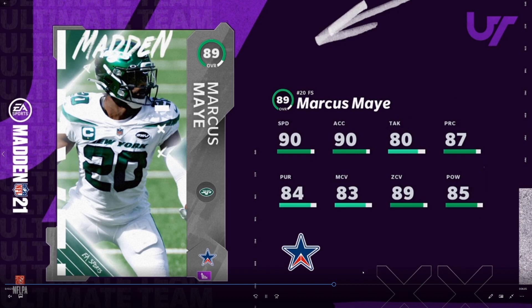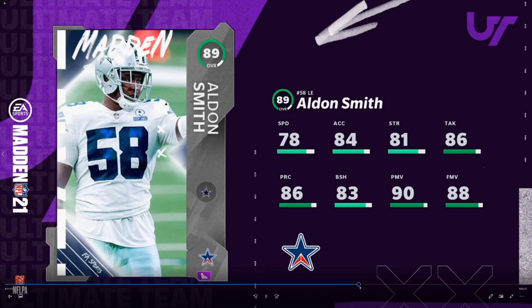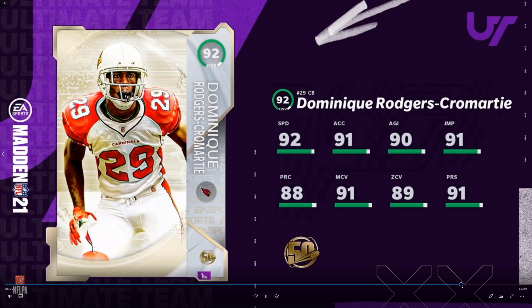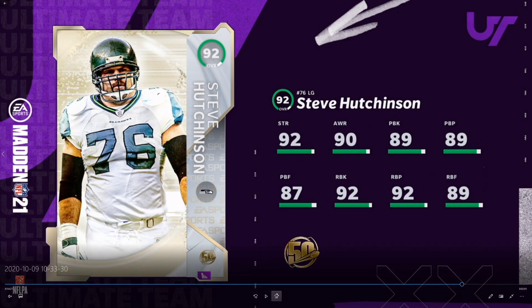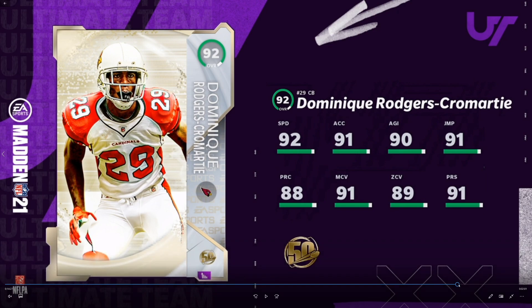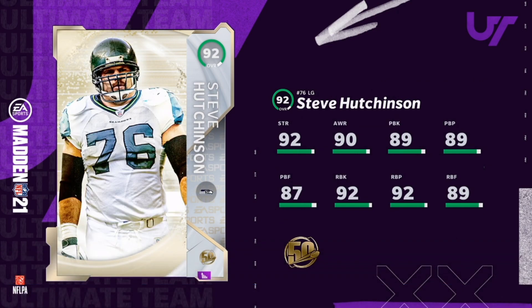Now let's get into the 50, coming out at 2 PM today — this is Week 3. We already saw DRC last night, coming in at 92 overall, a very nice card and definitely a monster. The next card is Steve Hutchinson, also coming in at 2 PM today at 92 overall. We're seeing now that all these players are 92s, no longer 91s, and as the year goes on that just continues.